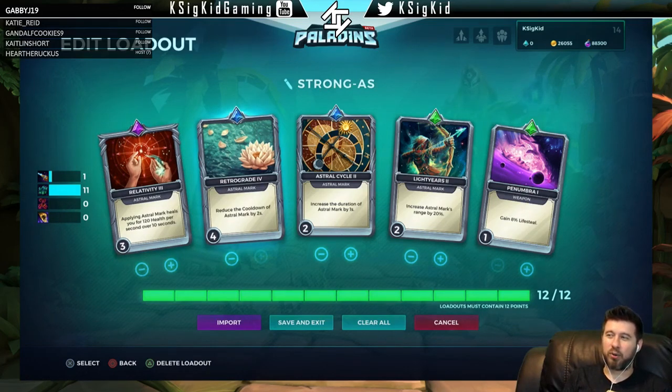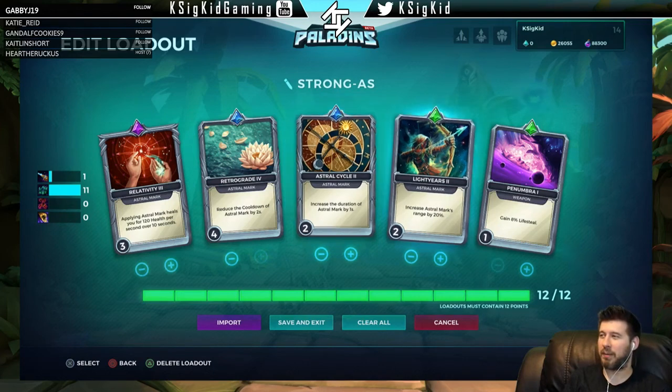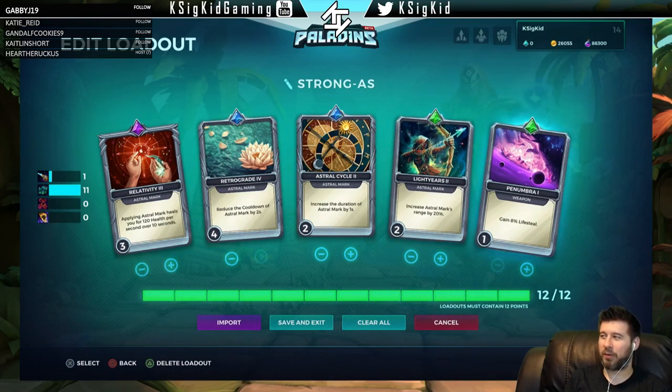Retrograde reduces the cooldown by two seconds, really nice. Then we increase the duration of Astral Mark by one second, so one second longer of that extra 15 percent damage, increasing the range by 20 percent. I just needed something for the last slot so I picked Penumbral - eight percent lifesteal. I think this is going to work out pretty well. I'm pretty excited and definitely interested in giving this a test - first ever Jenos action!